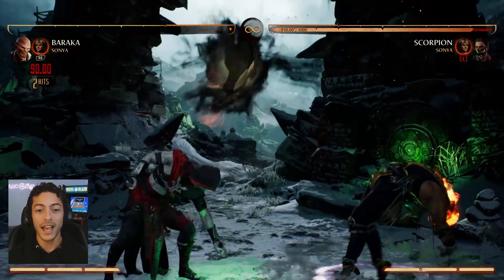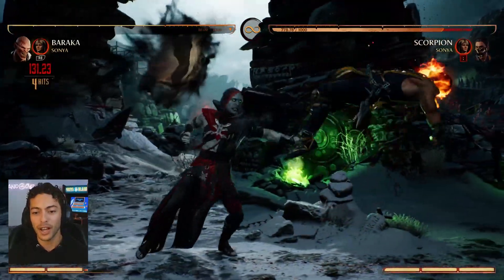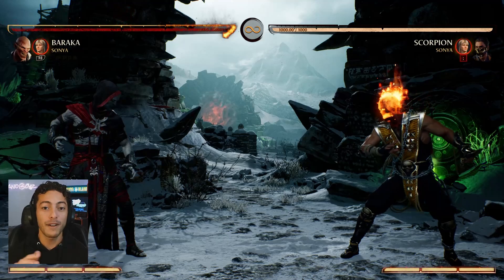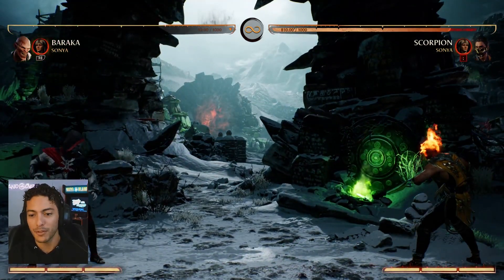Moving on to special moves, he does have his Solif, which is a Down Forward 2, and you can amplify it to get a combo pop-up. The final special move is the Soul Ball, which is a Down Forward 1. You can also amplify this one as well.